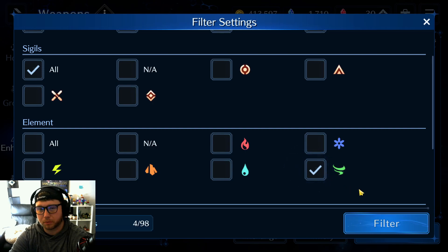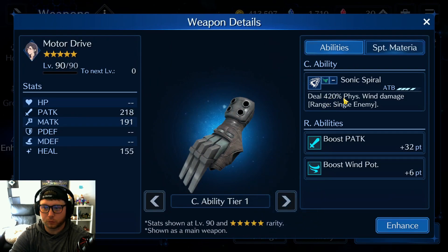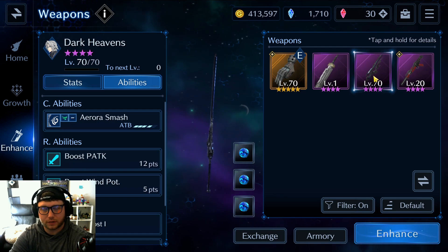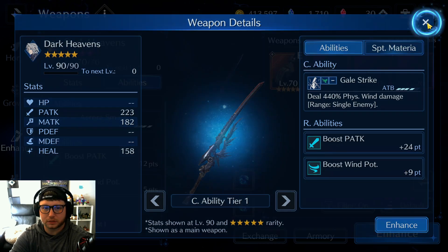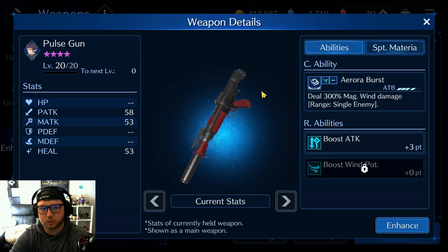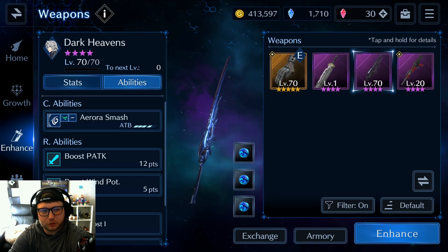For wind — the primary element — I have Tifa running the Motor Drive, which has Sonic Spiral at 420% wind damage to a single enemy and boosts wind potency. If you don't have Motor Drive, the Falchion Dark Heavens for Sephiroth from the current event is your best bet: 440% wind damage to a single enemy, boosts physical attack and wind potency by nine points. That's 20% more damage than Tifa's Motor Drive. Lucia's Pulse Gun is also solid at 270 wind damage to all enemies.